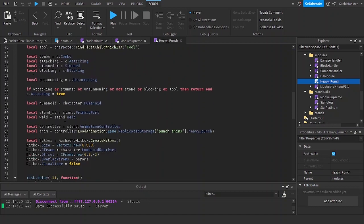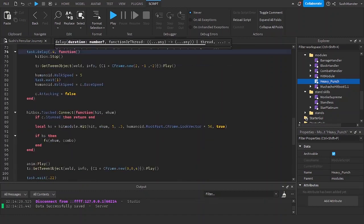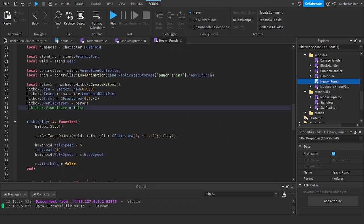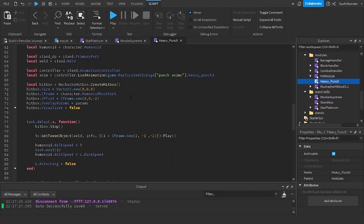I noticed that it works better when the delay is 0.4 and when the hitbox starts at 0.23 to 0.24. I'll set the C1 back to 2 and set the offset to minus 4.